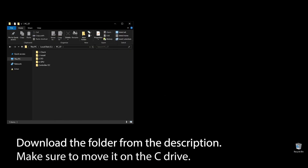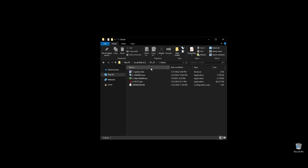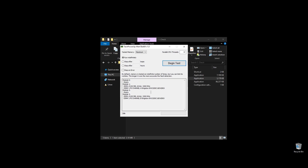First, make sure to download the folder with all the files you will need to follow along. Once you download the folder, extract it and move it to your C drive.